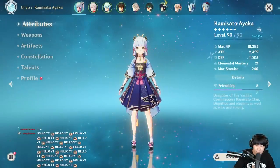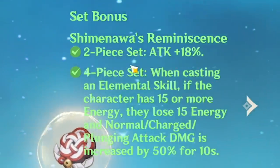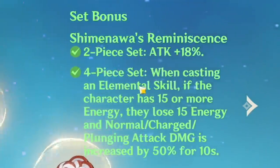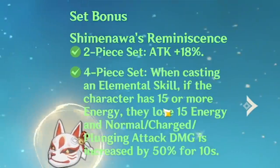What is up everyone! In this video we're gonna check out the new set that is supposed to be good for Ayaka. There are some mixed opinions about this set, so hold on tight. Currently I have my Ayaka with the Shimenawa set. The 2-piece set gives you 18% attack, and the 4-piece set effect says: when you use E skill, if you have more than 15 energy, you lose 15 energy and normal/charged/plunging attack damage is increased by 50% for 10 seconds.